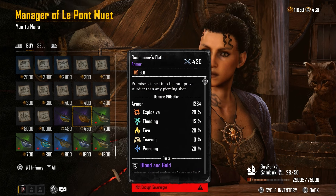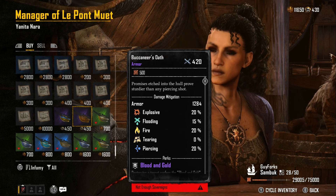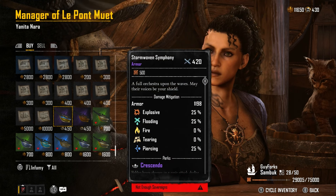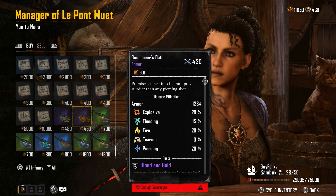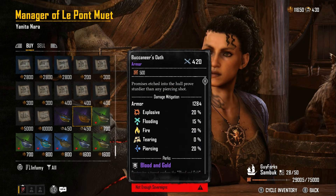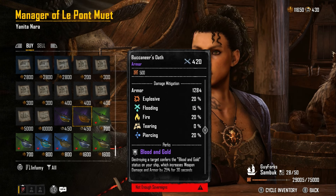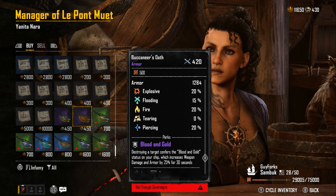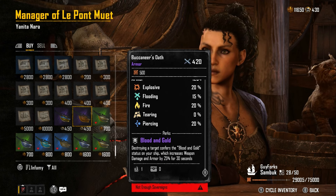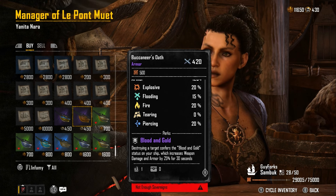Moving on — currently my favorite armor in the game is the Buccaneer's Oath. It has a higher armor rating: the Storm Woven is 1,150 and the Buccaneer's Oath is 1,200. With furniture boosts it goes higher. It's got explosive, flooding, fire, and piercing protection, so it covers a lot more across the board, though at lower percentages. But the perk on this is broken.